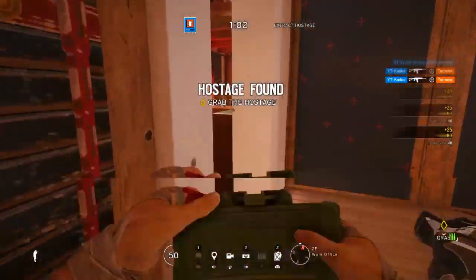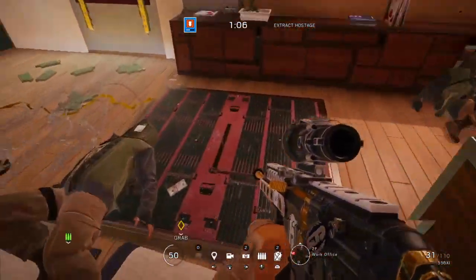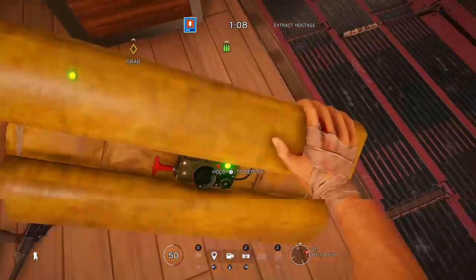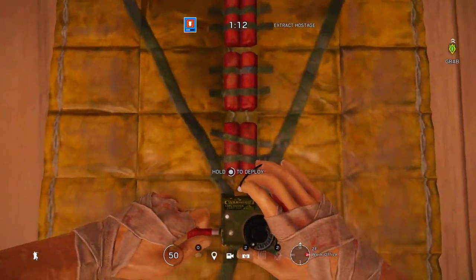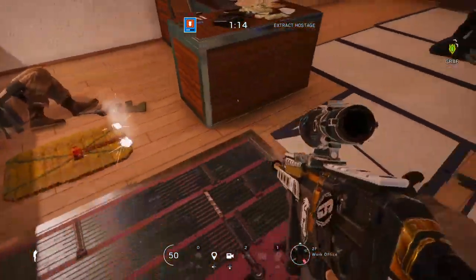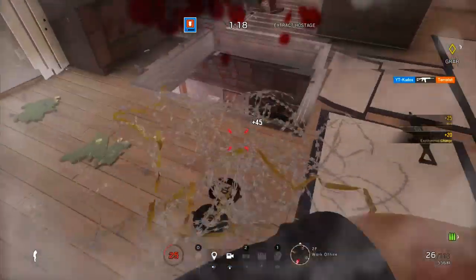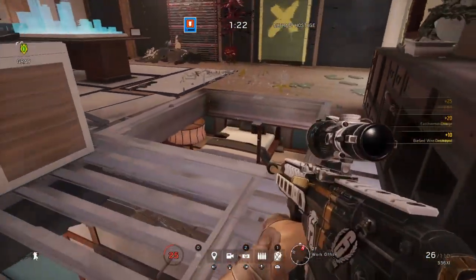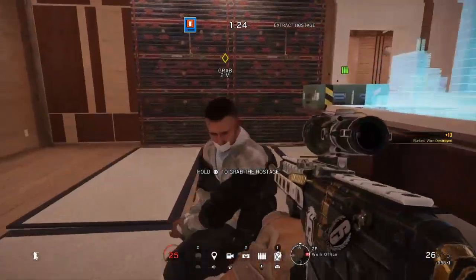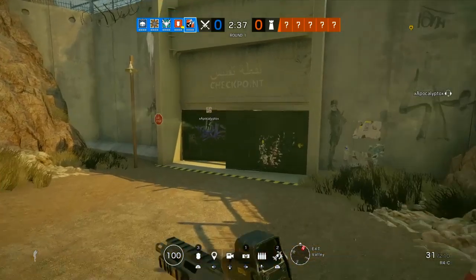Thermite does this very well — Hibana can do it too but it's not as effective. All you have to do is place your exothermic charge beside the hatch so it doesn't touch it. In the video that hatch isn't electrified, but it does work if the hatch is electrified — trust me on that, it's just a T-Hunt so they can't electrify hatches there. Place your exothermic charge beside the hatch, detonate it, and it should open up the hatch the majority of the time.